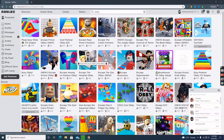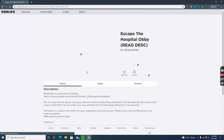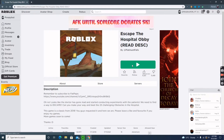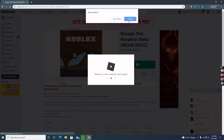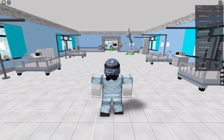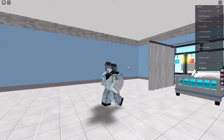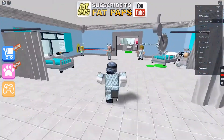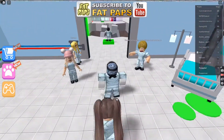Hi guys, welcome back to another video. Today we are playing Escape the Hospital Obby with my sister. This is an obby series where I'm going to be playing obbies, sometimes with my sister, sometimes by myself. Some videos may have two parts because they take too long. Let's just get into this — my little sister will join me. I am in a hospital gown, which looks weird on me.